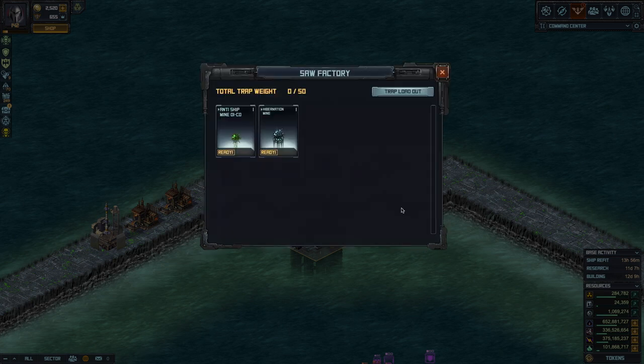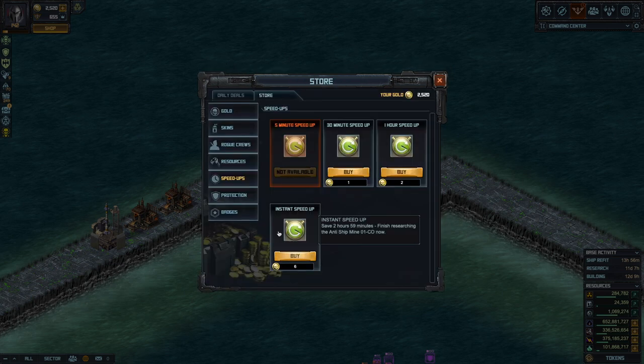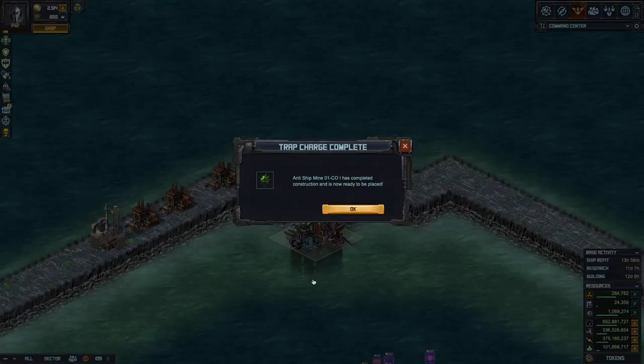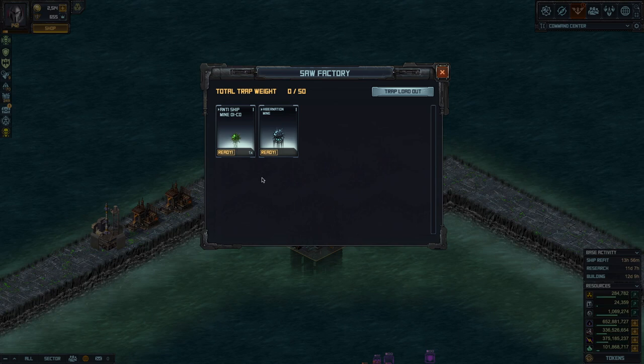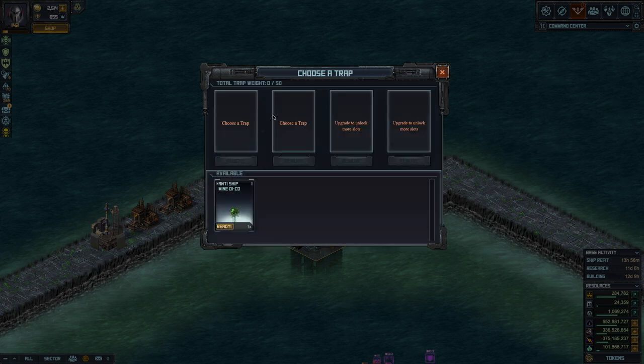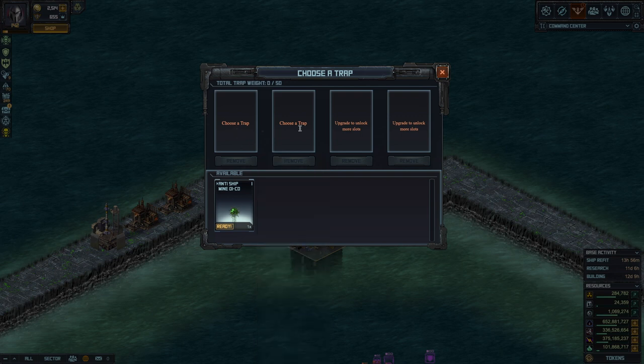It's three hours to get one mine built. I'm going to speed that up so we can see what happens. Now I have my very first mine built — I have one of each and still none of the Hibernation Mine. If you go into the loadout screen you can choose a trap for each slot. With a brand new Saw Factory I have two slots, meaning I can put two traps in my base.